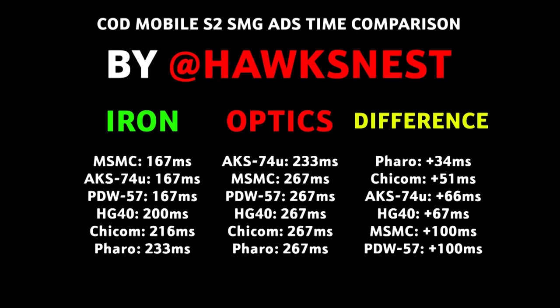When you have a scope on your SMGs, all weapons are basically the same in how fast they ADS. Looking at the difference that adding optics makes: the Pharaoh receives only a 34-millisecond addition to ADS time with an optic, which is the least affected, all the way up to the MSMC and PDW which receive a 100-millisecond difference. The higher the number, the worse it is to add a sight. This is one reason people don't like sights on the MSMC, whereas on the Pharaoh, using optics is going to be very useful. Big shout out to Pathogenesis for these stats.